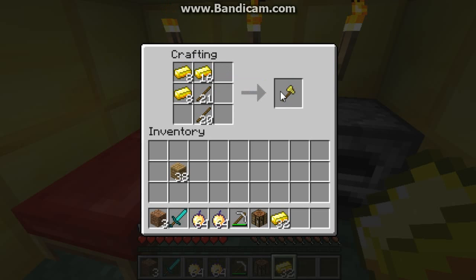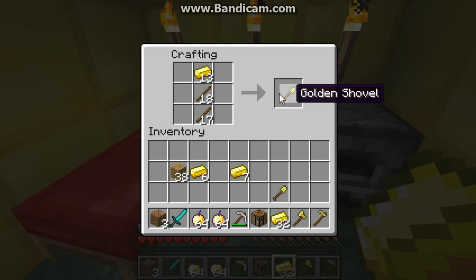Here's how to build an axe. You take this off and it'll have a hoe, and then you take this off and it'll have a shovel. So it's like a pattern: three makes an axe, two makes a hoe, and one makes a shovel.